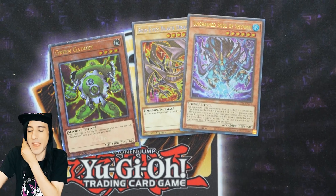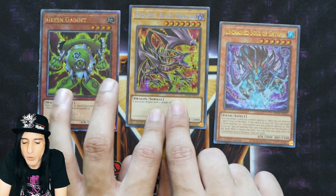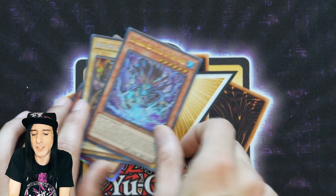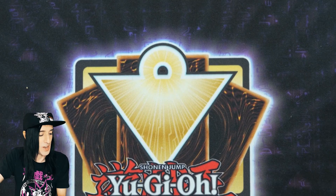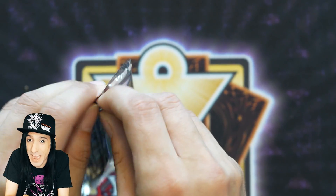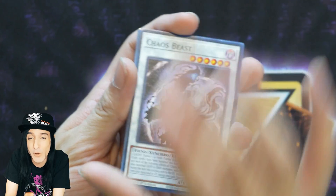Really loving how each booster pack is kind of a cornucopia of cool cards — anime reprints, stuff to help in the Time Wizard format, and really decent competitive pieces. The original Unchained Souls were typically commons, so nice to see them in Ultra Rare. I'll have to go pick up more packs and tins on September 18th or September 20th depending on where I'm shopping.